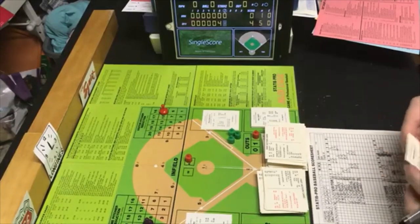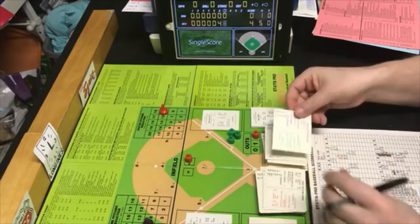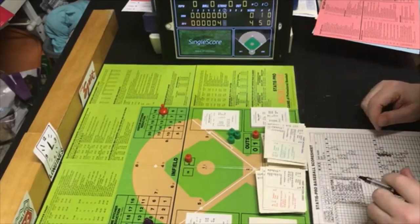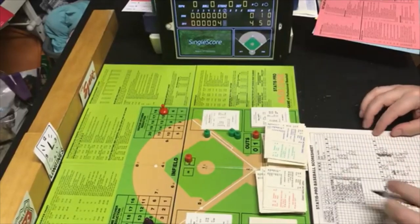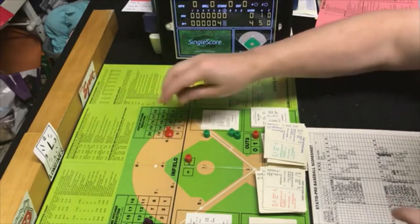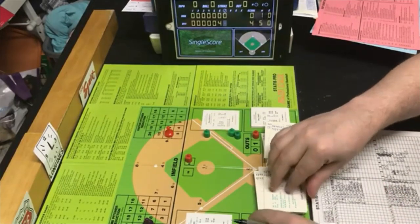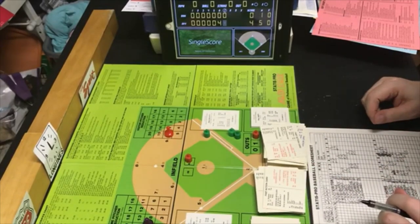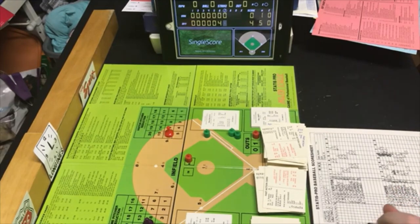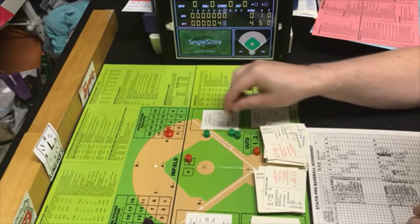Two down with Lou Piniella up. PB2 is in McCatty's range — random 14 is a single to left field for Piniella. Another hit, McCatty down to 10. Next is Reggie Jackson — PB8 is outside of McCatty's range, so Jackson is in charge. Random 41 is a strikeout — third out for the Yankees. No runs. We go to the top of the eighth.